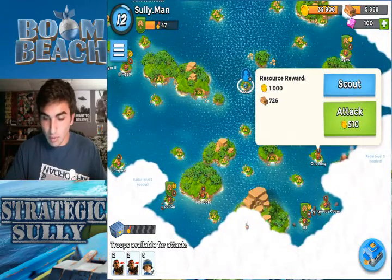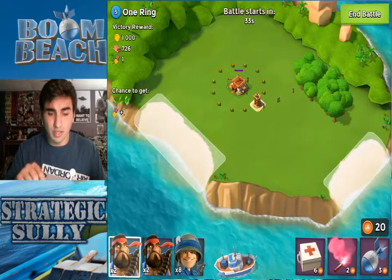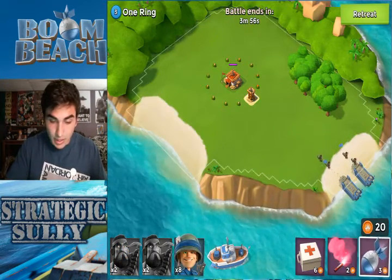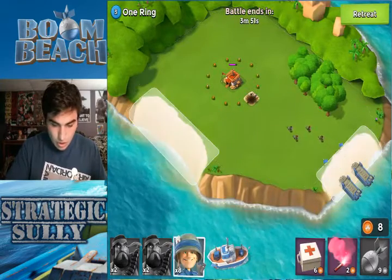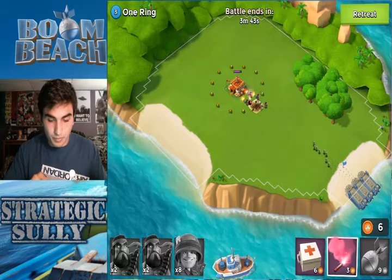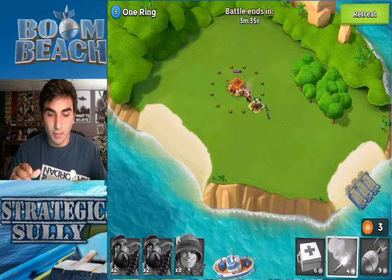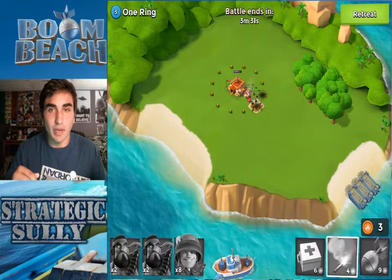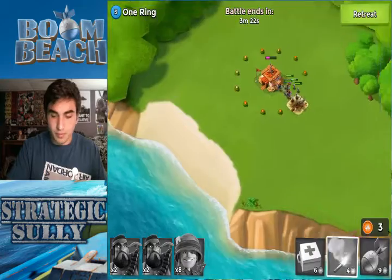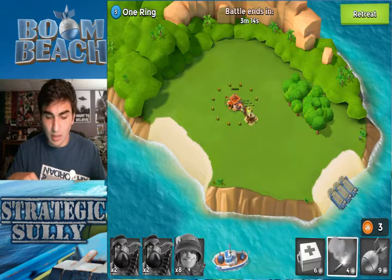I wanted to show you guys this one — I know it doesn't have the best resources, but as you can see, the headquarters is surrounded by mines, so you have to go about this a different way. I have my riflemen coming in and I don't want anybody to get hit by the mines, so I'm going to drop the flare right there. I wanted to show you guys a really good placement for the flare. If I had dropped the troops on the other beach, they would have walked right into the mine, so I sent them to the right instead.